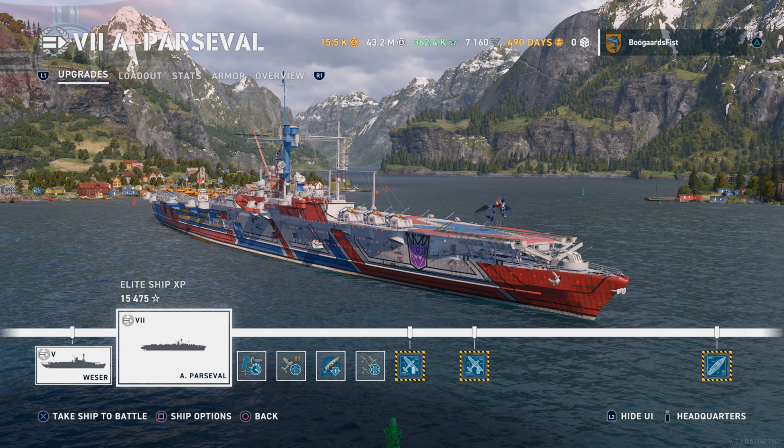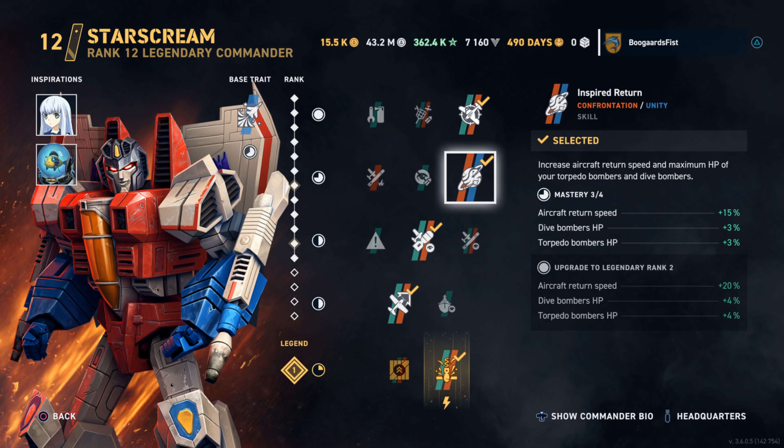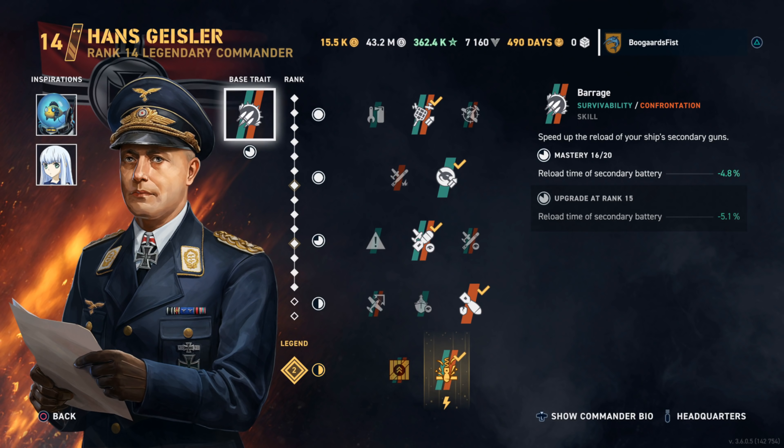Hey guys, Steve here. Today we're going to be checking out the Parseval, the tier 7 German carrier. We got two builds to examine. Starscream is featured in this game. There's the build with base rate increase aircraft speed - it's level 12.1, we got a 1.3 percent boost maxed at two special perk. In slot two, aircraft return speed max 20, and the HP goes up by four percent per plane type.